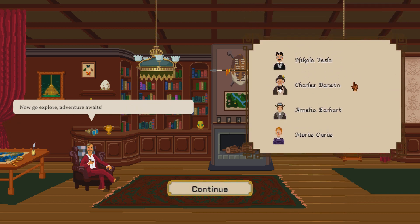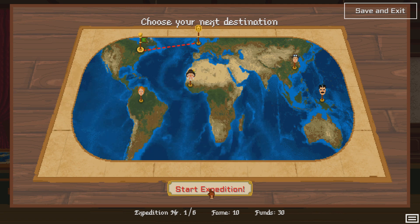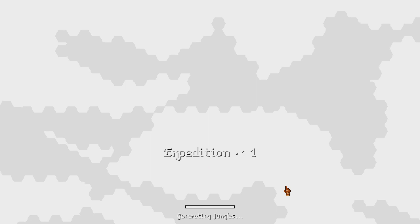We have six explorers: Nikolai Tesla, Darwin, Amelia Earhart, and Mary Creed. Let's go to Nova Scotia — or I guess that's more of Quebec — and start up our expedition. A missionary approached me this morning. He decided to leave England and demanded that we take him to a nearby village to spread the word of God. He said sail. Expedition one is underway.